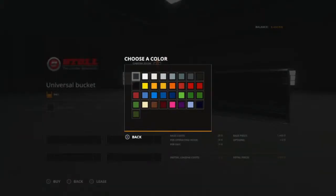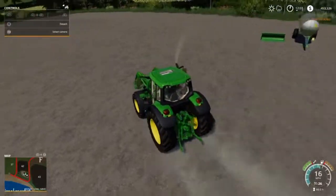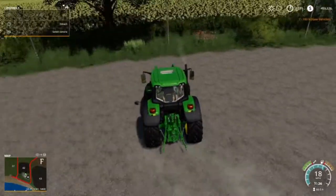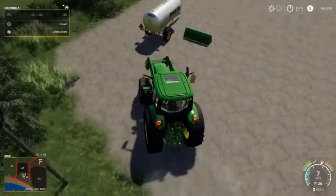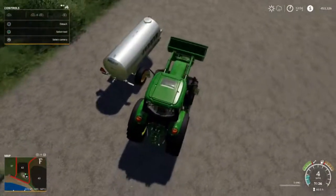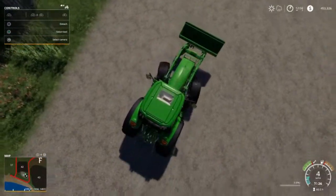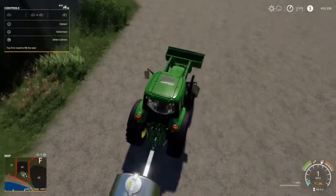We don't want to buy that yet — we want to change the color to John Deere green. So when we get our second bucket for manure for the cows, it will likely be red or black, and that will distinguish which one is for food and which one is for manure, because we don't want to use the same for both. And there we go — now we need to fill this up with water.